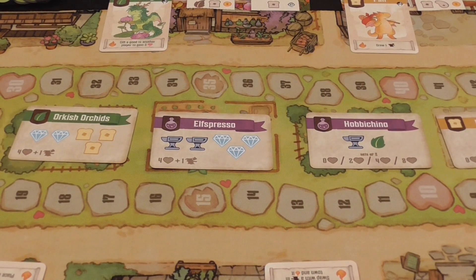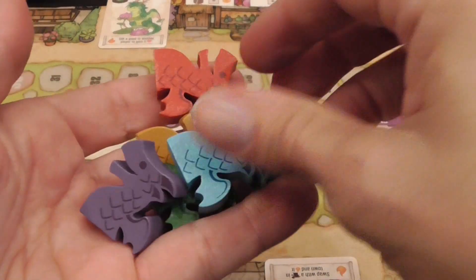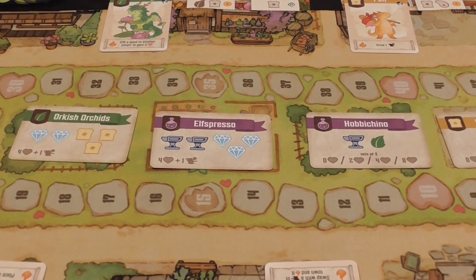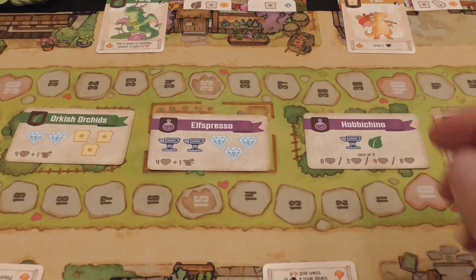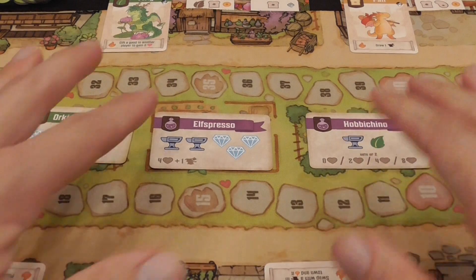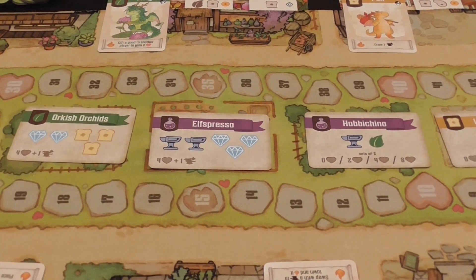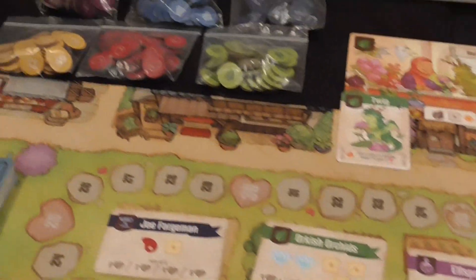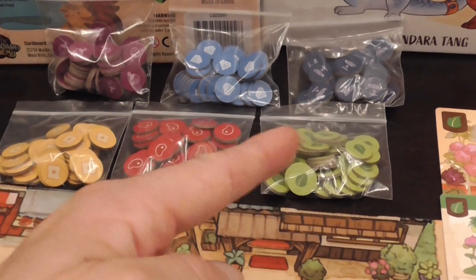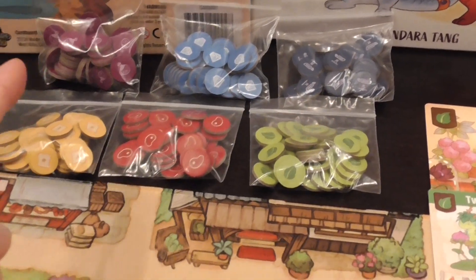We have our dragons — we are dragons or dragon masters, it's unclear — but we have these lovely wooden dragons. The main idea is you're collecting resources from the shops and from various cards, and then you're gonna spend them to acquire these enchantments, scoring points. The resources are represented by tokens: bread, steak, lettuce, embers, diamonds, and potions.